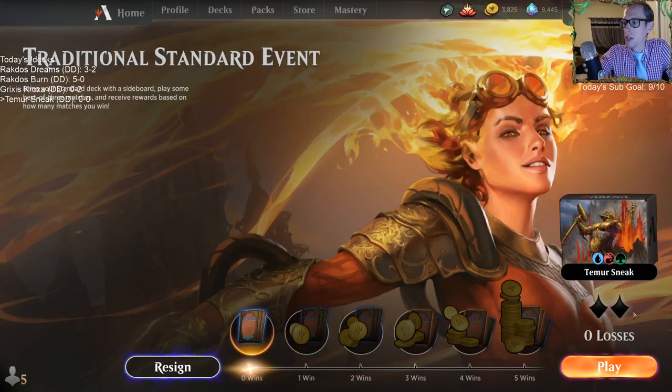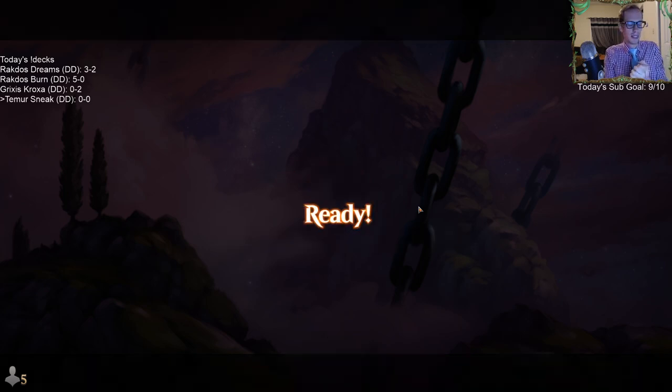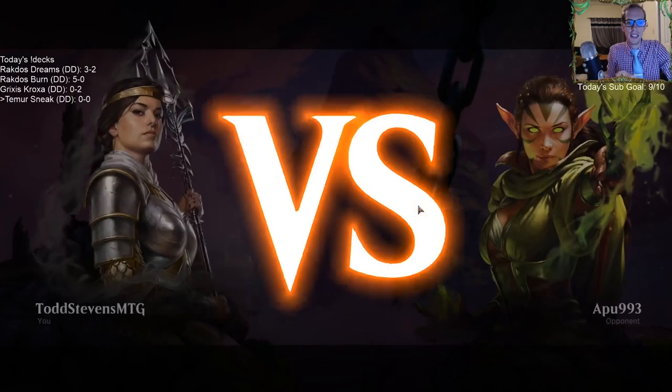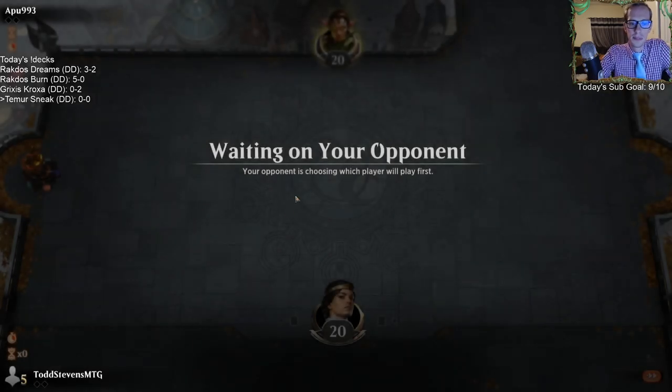So that's what we've got. Let's play this through a league - we're going to play until we win five or lose two, whatever happens first, and let's see if we can pull off the unthinkable. We're going to try to sneak and then Thassa. Here we go.